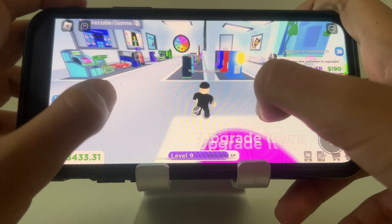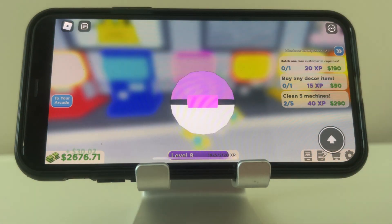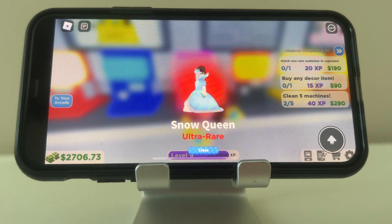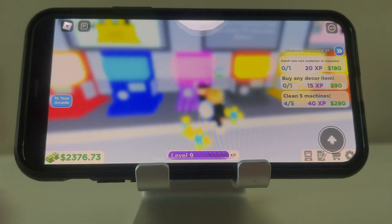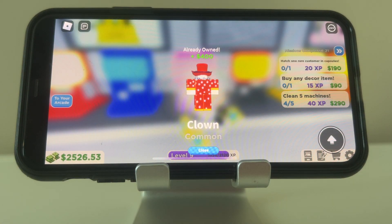Alright, we're ready. Let's hatch it again. We got the Snow Queen — she's ultra rare! Hopefully we can get the rare next. We hatched the clown again.